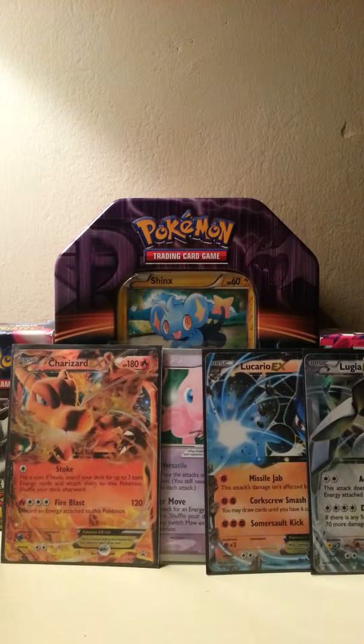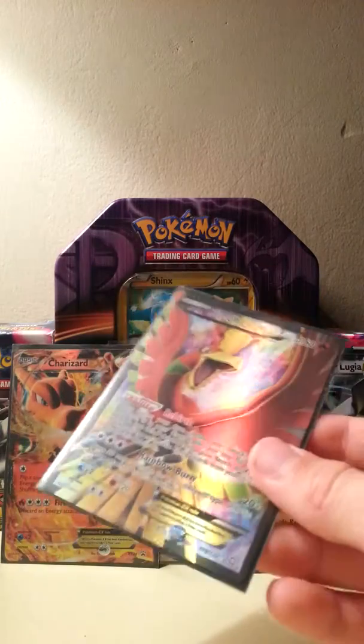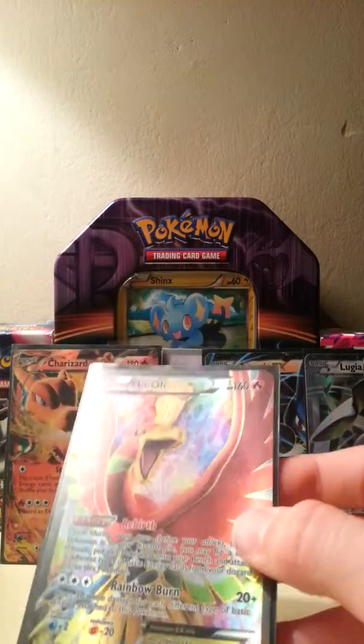Number 6 we have Haxorus EX from Dragon's Exalted. Love the rainbow around it. Love that card.